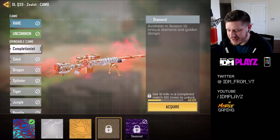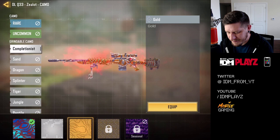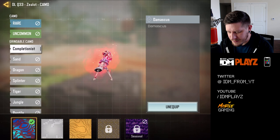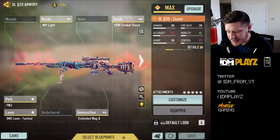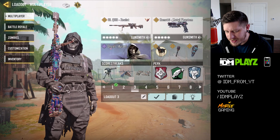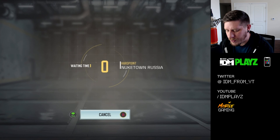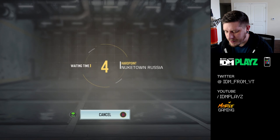I really want to get Diamond for this because I think that looks absolutely awesome. Gold is pretty cool too, and so is Platinum — Platinum's not bad either. But I think Damascus looks the best out of the three I have and hopefully we'll get the Diamond at some point. But this variant is super cool. You can see the build here — this is built for mobility so that my scope-in time is as quick as possible. So we're going to hop into a game of Hardpoint on Nuketown Russia and give the enemy team the business, folks.